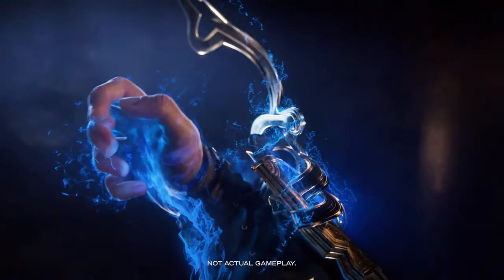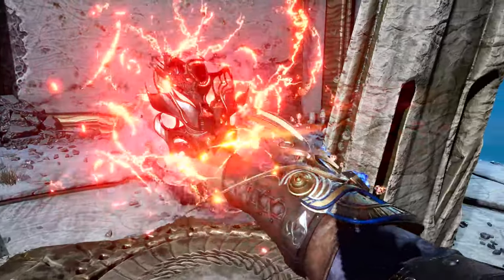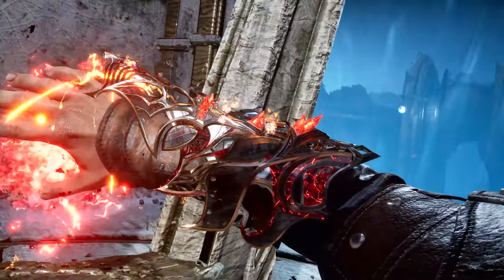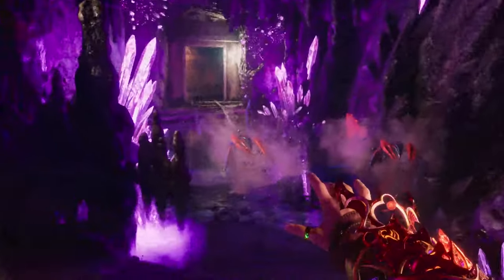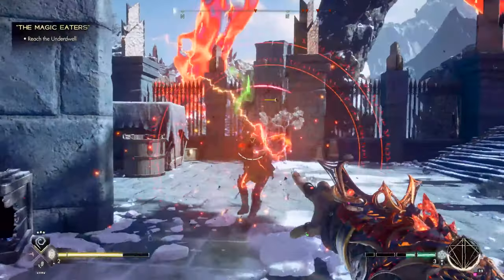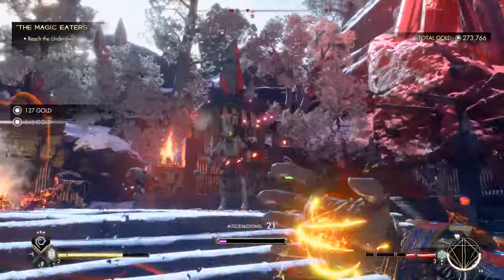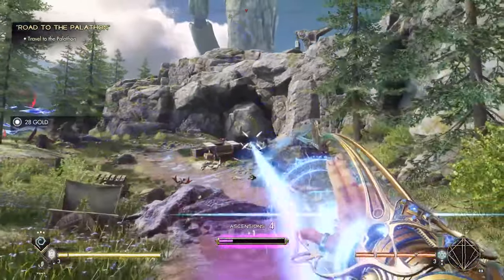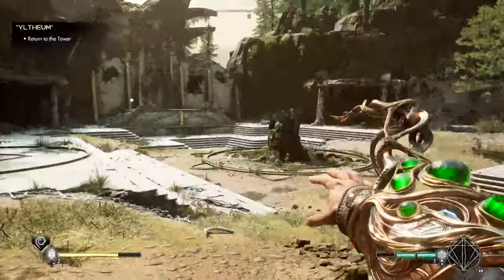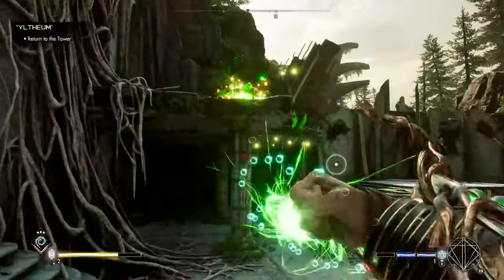Your weapon, called a Sigil, will help you focus the magic within you. Sigils are devices that help magni channel their innate power to make it more effective and deadly in combat. Red Sigils empower a Magnus's close-quarters combat capabilities. Blue Sigils focus magic into powerful bolts for long-range engagement. Green Sigils cast rapid-fire homing projectiles that enable mobile combat maneuvers.